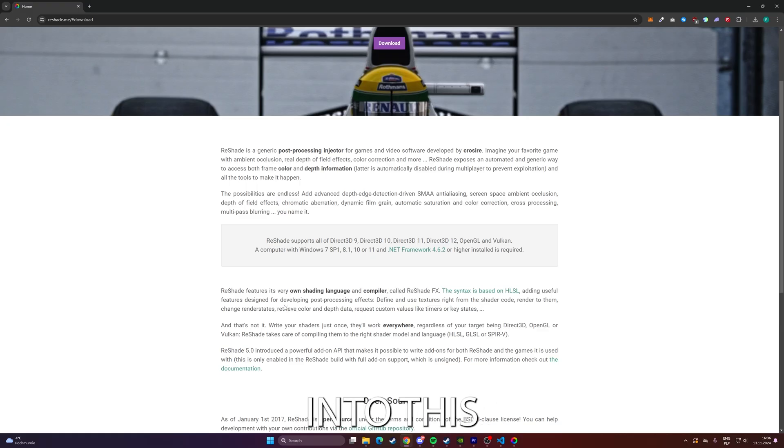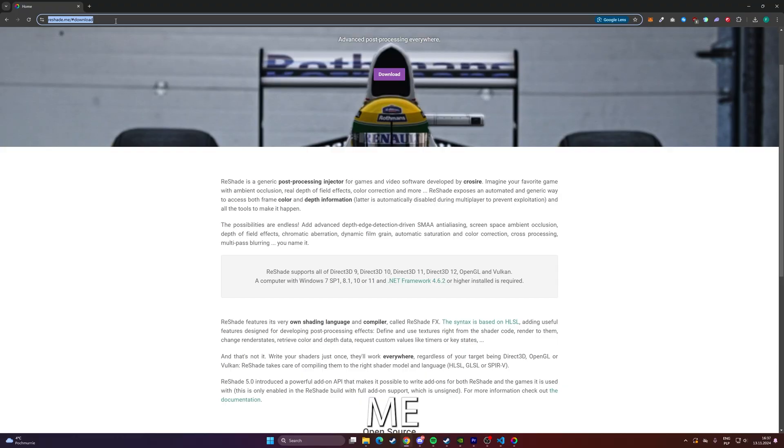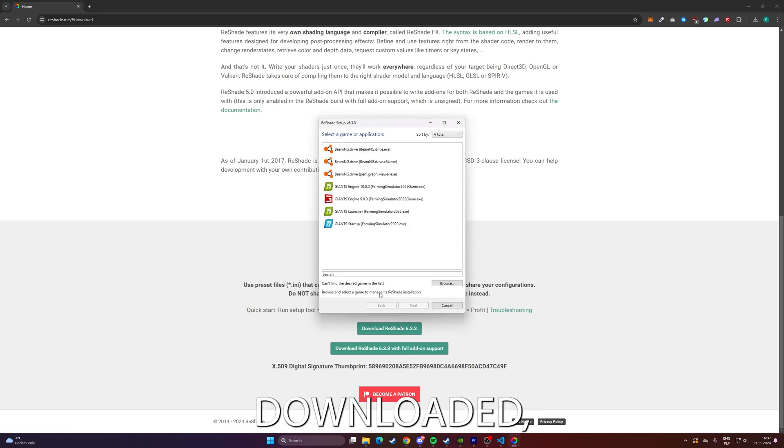Let's dive into this easy setup tutorial. First, head to the official ReShade website at ReShade.me and download the latest version. Click on Download, and the ReShade setup file will save to your computer. Once it's downloaded, open the file to start the installation.